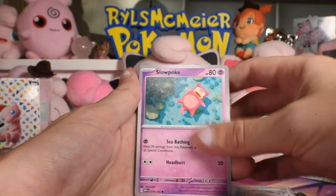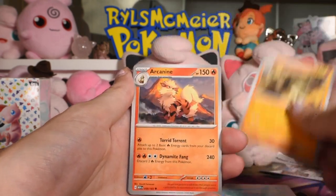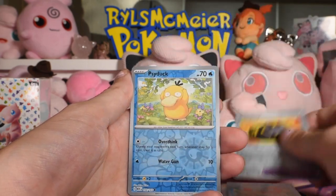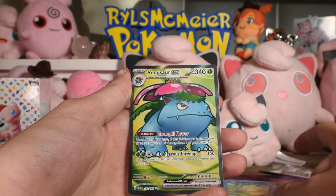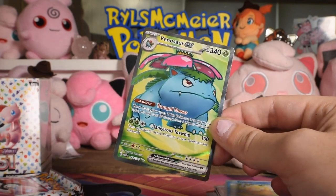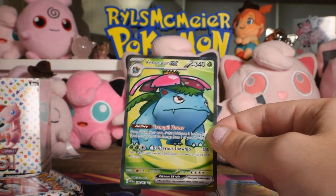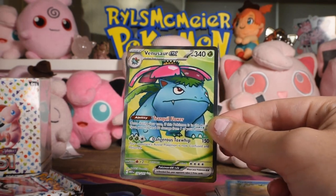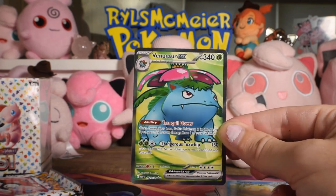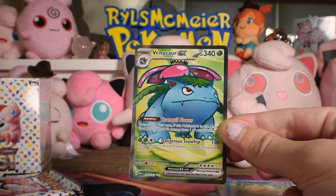Helix Fossil, Slowpoke, Magmar, Horsea, Graveler, Arcanine, Kingler, Rigid Band reverse, Psyduck reverse, and a Venusaur EX full art — not the illustrated rare, just the normal full art. So we've gotten two out of three starters. We've also got the normal EX Charizard. He looks like such a dope, I love it.